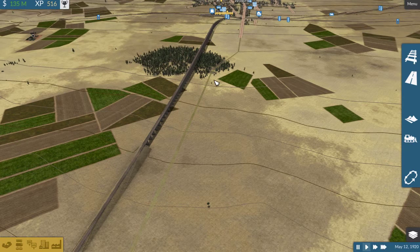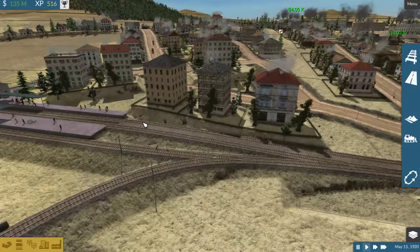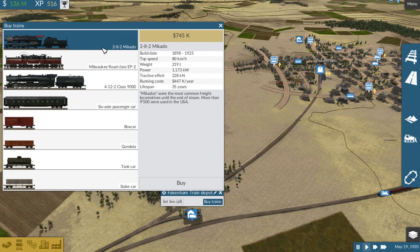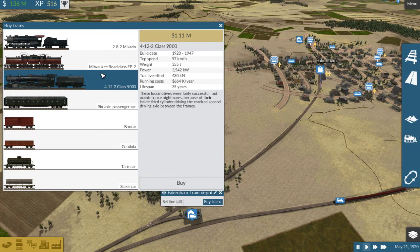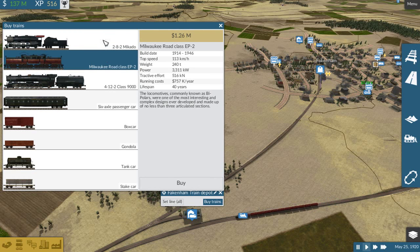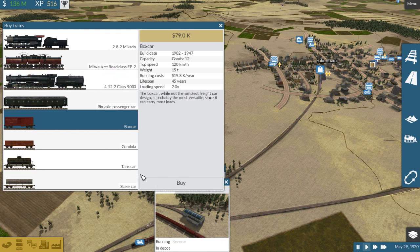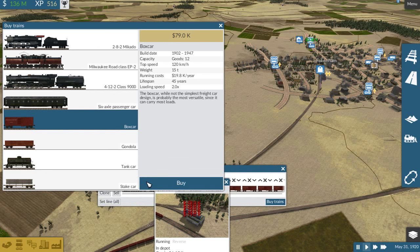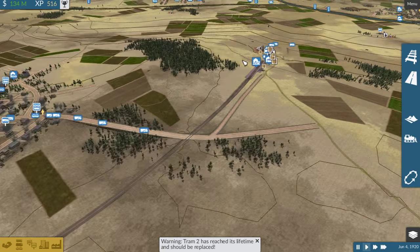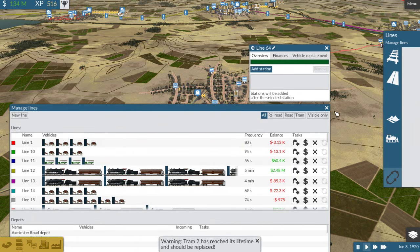I don't know what we're gonna do about the passenger situation over here. I don't know. But we can just build the freight train and sort of get on with it. These are a million bucks. Tram 2 has reached its lifetime. We know we've been doing this for a while when even the trams, which are considered fairly new, are running out. They're reaching the end of their rope.